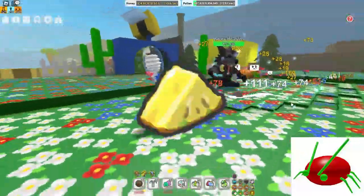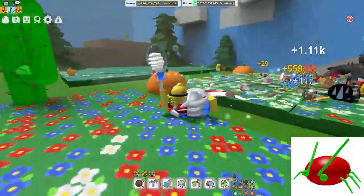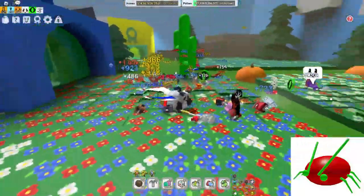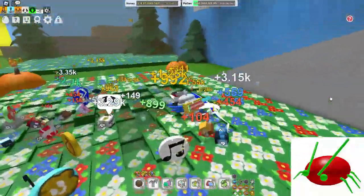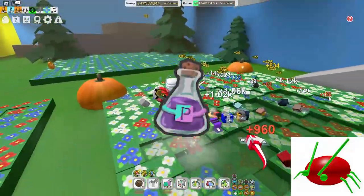The rage up hit can drop a bunch of strawberries, pineapples, even bitter berries that are super OP, stingers that you need to get your first stinger bee, red extracts because it's the rage up hit, enzymes, and even ant pass which is also great. Most importantly, the purple potion is really rare but also super amazing.